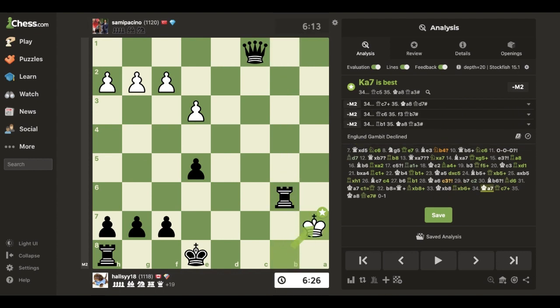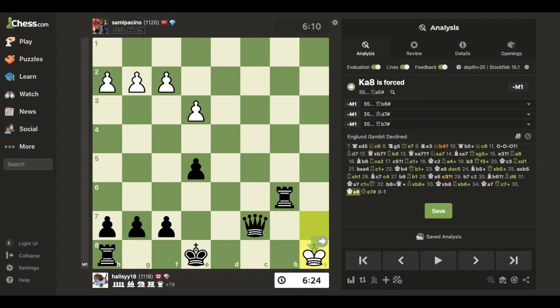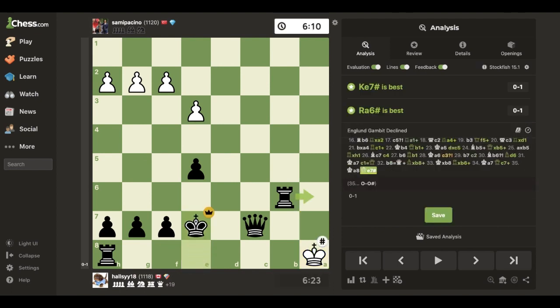Here you can probably spot the mate in two with bomb cloud - it's this move, forcing a8. Now we have the glorious e7 or d7, and I can castle here. As you can see, this is mate. I play e7 check - I could castle - and that's the bomb cloud checkmate.